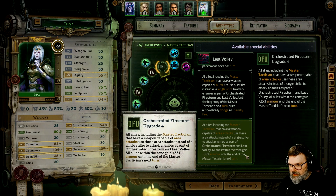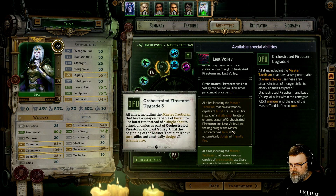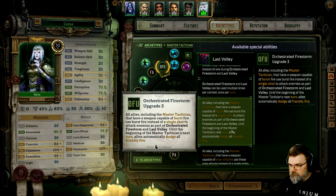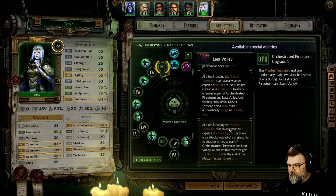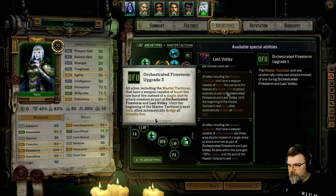Let's use that one. So she has that one. All allies, including the Master Tactician, that have a weapon capable of area attacks use those area attacks instead of a single attack to the enemies as part of the orchestrated firestorm and last volley. All allies within the zone gain a 35% armor until the end of Master Tactician's turn. But if you're next to somebody, you're going to area attack everybody? Now, Burst Fire — we'll use Burst Fire instead of a single shot to attack an enemy as part of the orchestrated firestorm. Master Tactician and one random ally make two attacks.